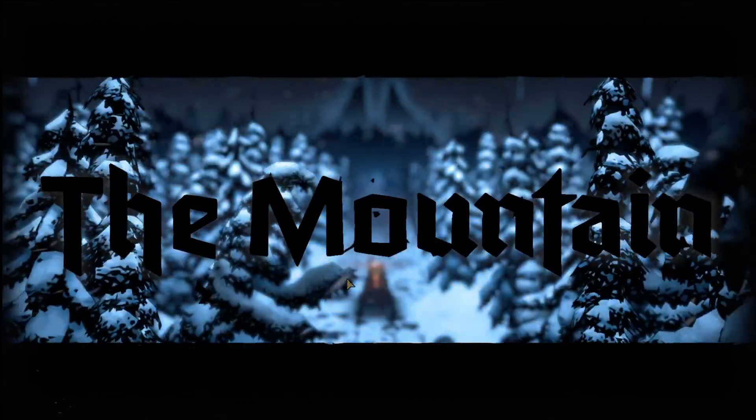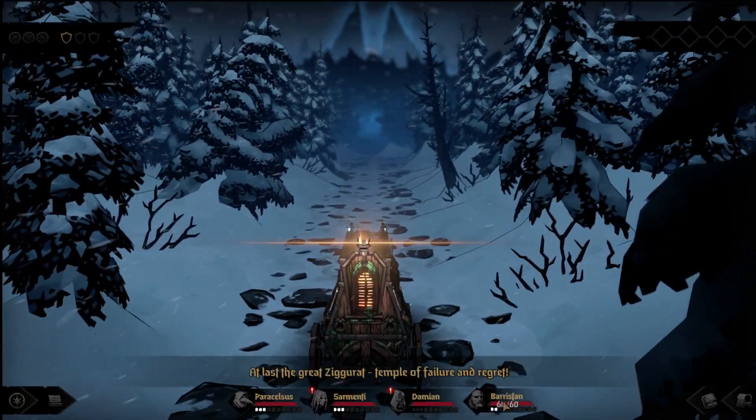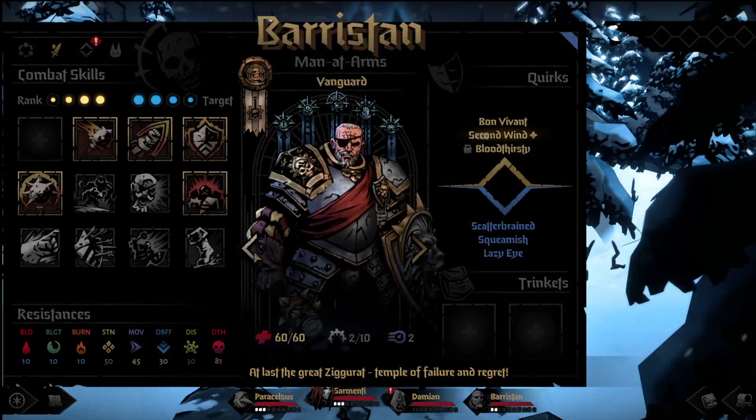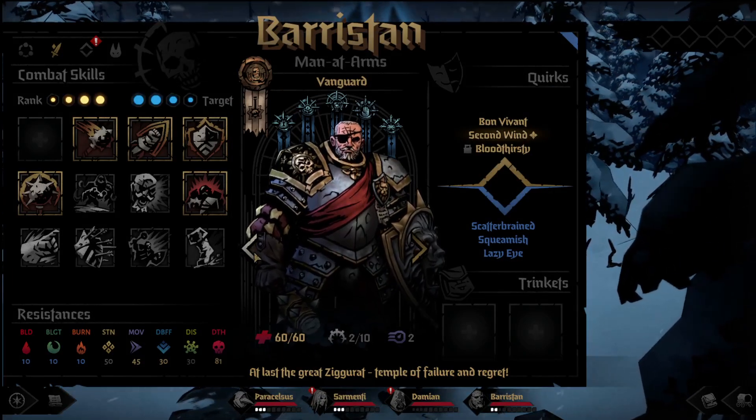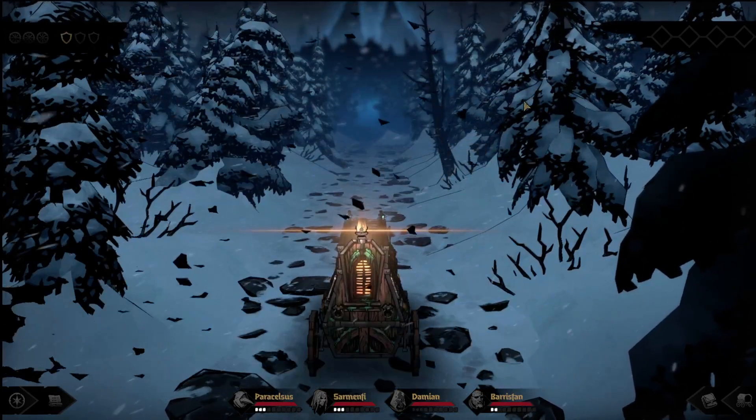We can melt through — what is it, 200 some HP — surely. We got 50, 30, 35, because you have a thing, and 60.